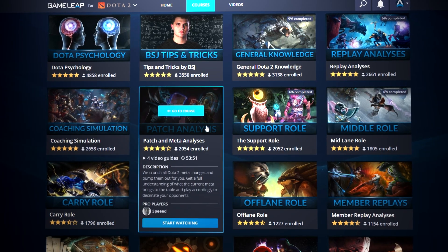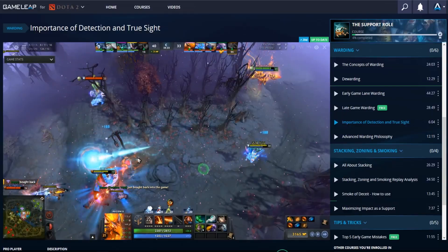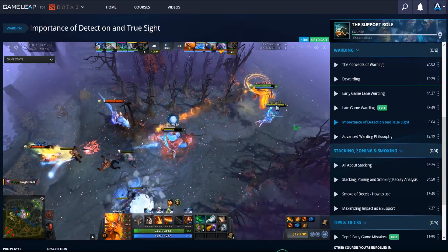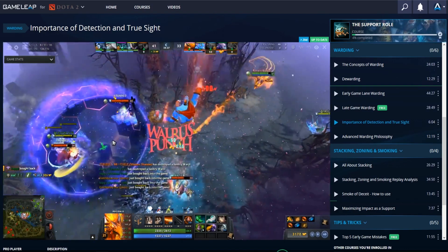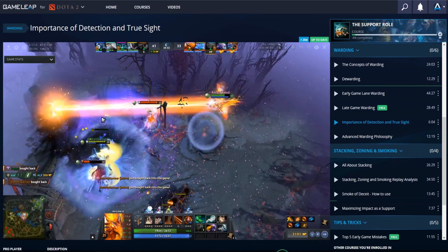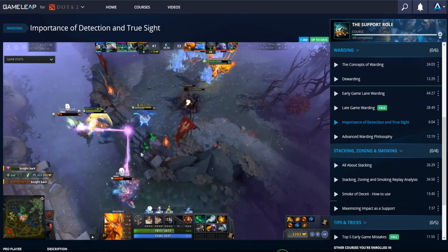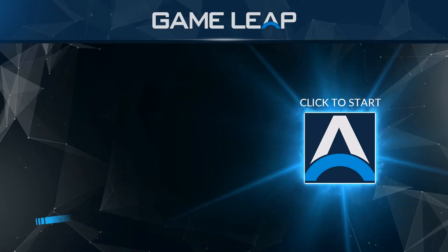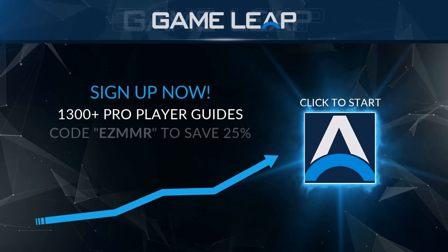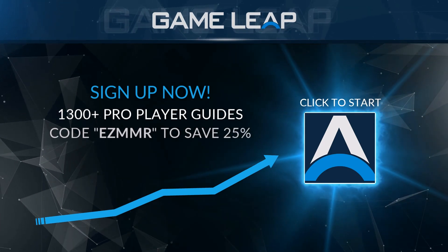Do you want to carry your games but always find yourself stuck in the support role? On GameLeap.com we have the tools you need to take control of your games as a position 4 and position 5, with hundreds of guides covering hero specifics and key concepts like ganking and lane control. GameLeap is the place to unlock your potential as a support player — hit the link on screen now to take advantage of our special offer for a 25% discount and start your journey today.